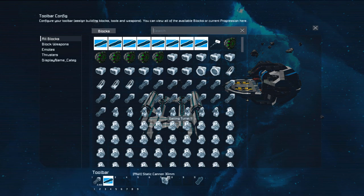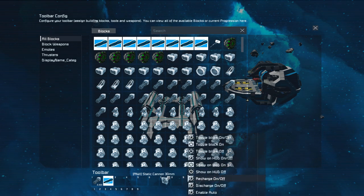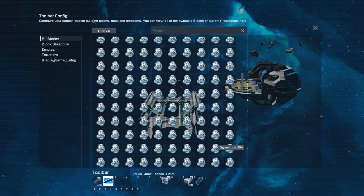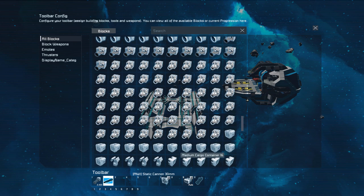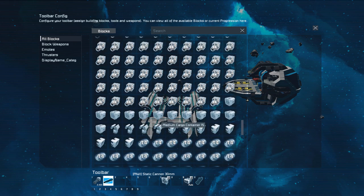You could flesh out the toolbar a bit further since we have a few things we could put on there — like the batteries to recharge or discharge, something for the gyroscopes, something for the thrusters, and controls over the missile turrets.